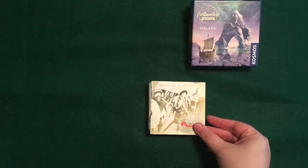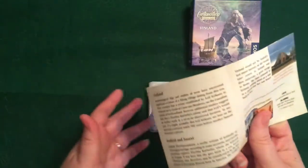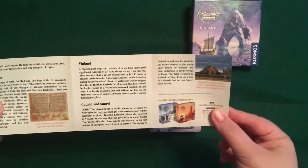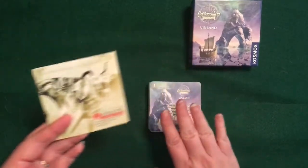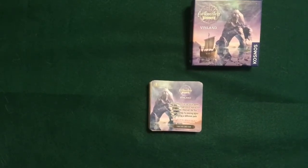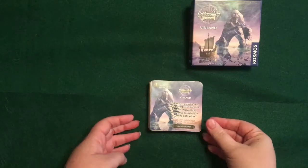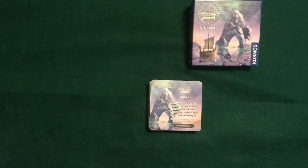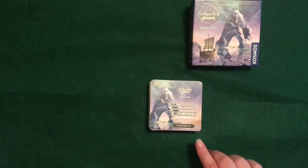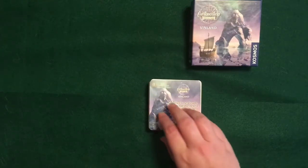Vinland is going to come with this background information here — definitely something to read, but these are not the actual instructions. All of the instructions are going to be on the cards themselves. We're going to go through the first eight or nine of them so you can see how it works, and that's when the big choices come into play, so that's where we'll stop because I don't want to give too much away. It tells you on the top card that it is a game with five different endings based on the cards and the choices you make. You want to make sure you don't mix the cards up and only flip them over if you are given the directive to do so.